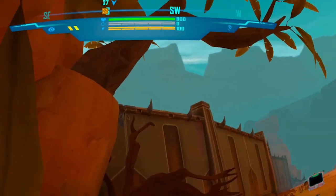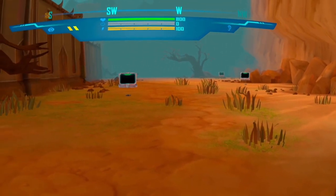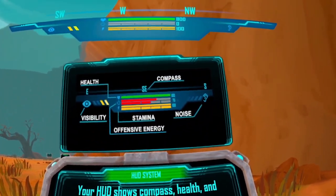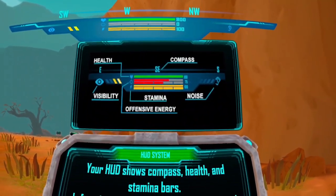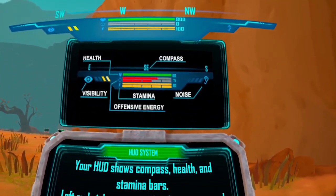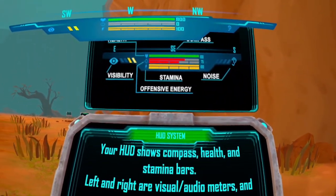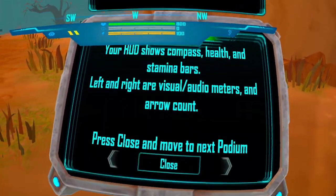HUD system. Your HUD system shows needed information at a quick glance. At the very top of the HUD are your compass, health, and stamina bars. On the left and right are your visual and audio meters, as well as your arrow inventory. We've got health, compass, stamina, offensive energy.